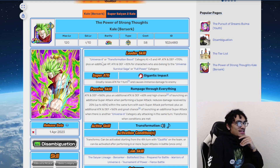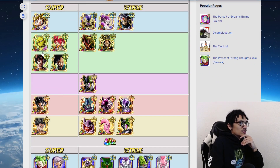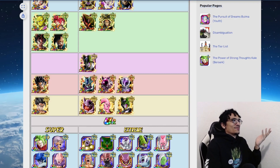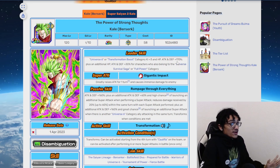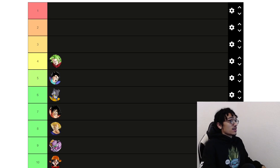The Super Saiyan 2 Kale transformation is obviously pretty goddamn good. Transformation Boost and Full Power is stupid powerful — people are looking past the fact that she has a stupidly great leader skill with Transformation Boost and Full Power, and only looking at the AGL skill with Universe 6 and Universe Survival Saga. Her damage action, defense, and quadruple super attacking post-transformation is obviously great. She has LR Kefla for Universe 6, but that's really about it. Kale is number four for sure.